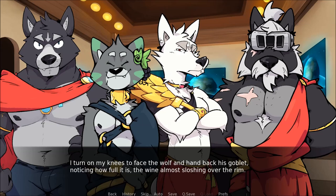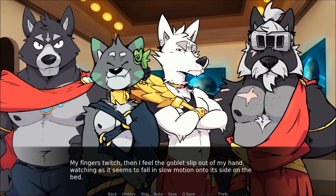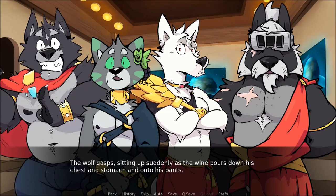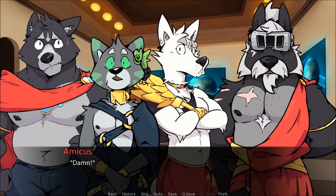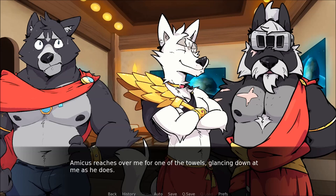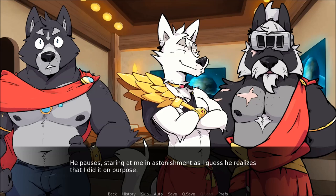I let the goblet hang in the air for a moment, then take it and reach out robotically to the heavy wine bottle, getting it up on my knees to better pour it into the empty goblet. I try to remind myself this is just to help me get home — or maybe he actually is just showing off because he likes how he's getting under Cassius's fur. I turn on my knees to face the wolf and hand back his goblet, noticing how full it is, the wine almost sloshing over the rim. Amicus reaches out for the goblet. My fingers twitch and I feel the goblet slip out of my hand, watching as it falls in slow motion onto its side on the bed.